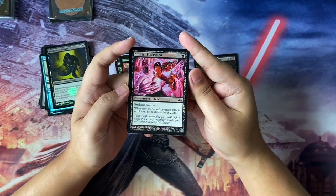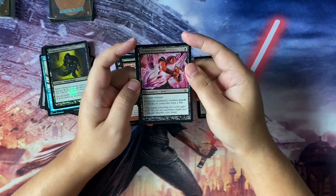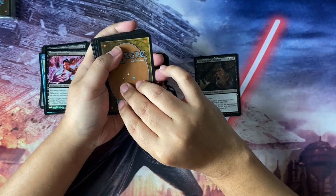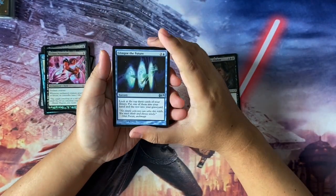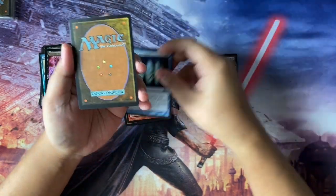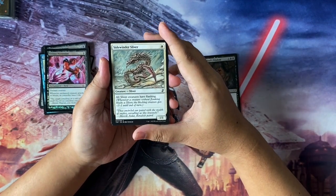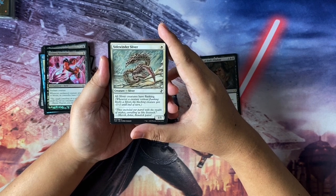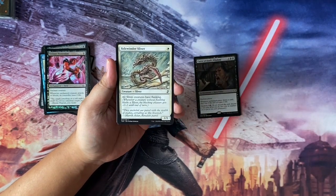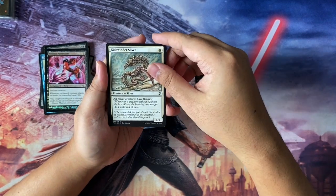Next we have Sinister Possession — an aura for one black. Whenever the enchanted creature attacks or blocks, its controller loses two life. Foil as well, nice. Next up we have Glimpse the Future — a sorcery, three to cast, from M14. Look at the top three cards of your library, put one into your hand and the rest into your graveyard. That's probably chaff — nothing special. Next we have a Sidewinder Sliver — all sliver creatures have flanking. It's not exactly evasion but it could help, at least bringing down the toughness of blocking creatures for my Sliver deck.